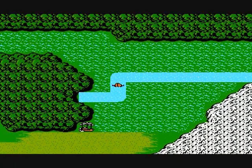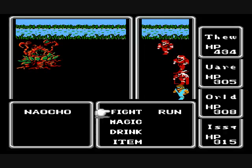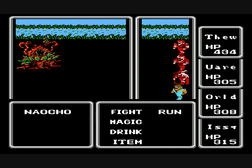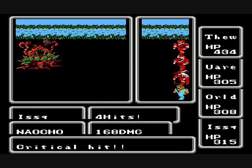Maybe we'll run into some new enemies. There are a lot of land enemies that are pretty much the same as what you could have fought on the way to the Castle of Ordeals. Here we have a Nacho — not a whole lot special about this guy. He's got 344 HP and can poison you — that's really about it for him.